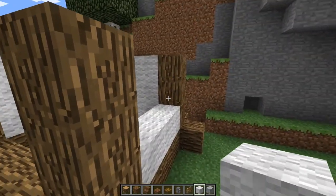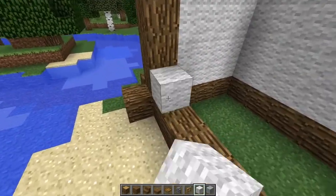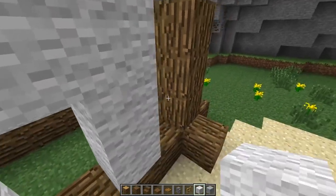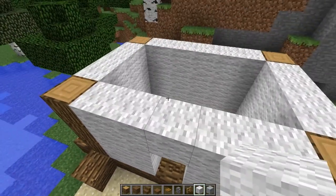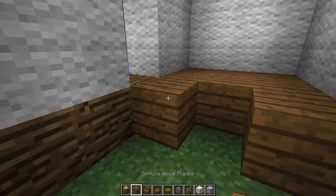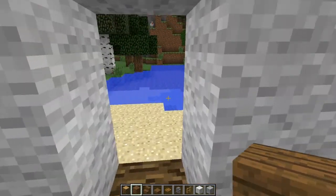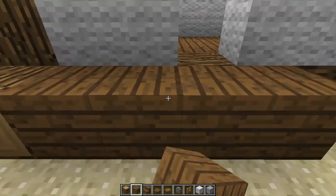Let me go ahead and do that — over here and on the last side right here. Fill all this in and leave the door right in the middle — leave a space for the door right there. Now go on the inside and fill the whole floor in with spruce wood planks. Just fill the whole floor in just like that. Go on the outside and go ahead and take it all the way across down here. Perfect.